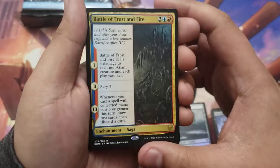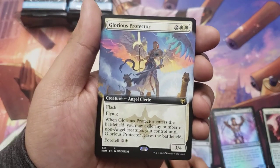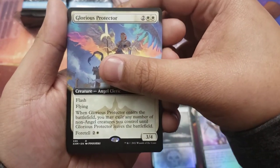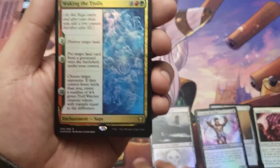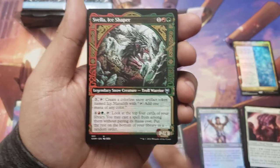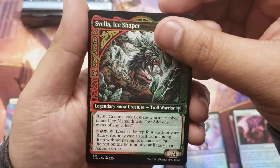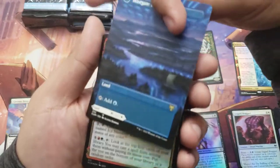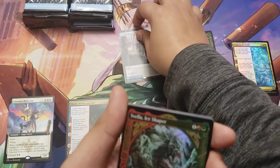Rare saga — Battle of Frost and Fire, not in foil. Next card: Glorious Protector, extended art — that's pretty glorious. Next card is foil... wait, Waking the Trolls, another saga card. Next card's gonna be a showcase card — that's right, I learned how to open packs. Showcase rare: Hengegate Pathway, very nice, with Mistgate Pathway behind it. Beautiful card, as always. Pathways, pathways, very nice.